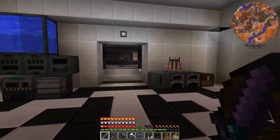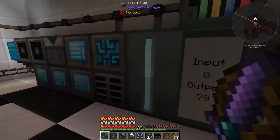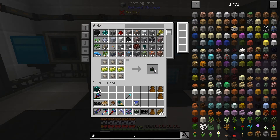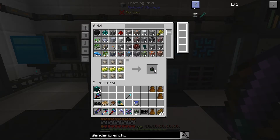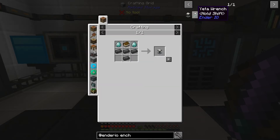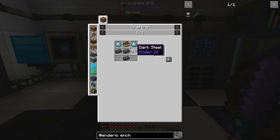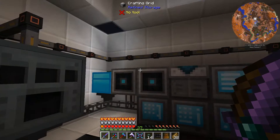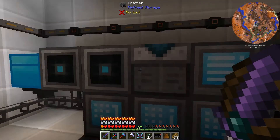Anyway, the thing I wanted to do today with you is the Hunter IO enchanter. That's kind of cheap. I should probably make this recipe right here — the darksteel.